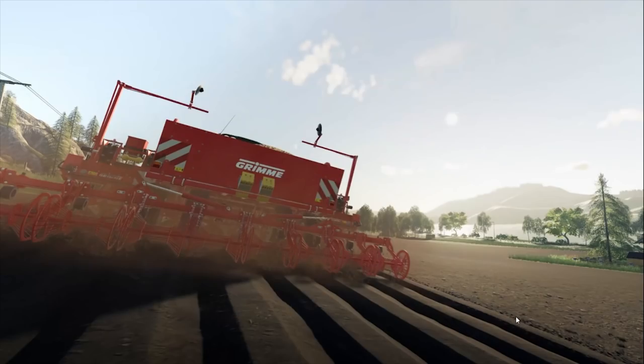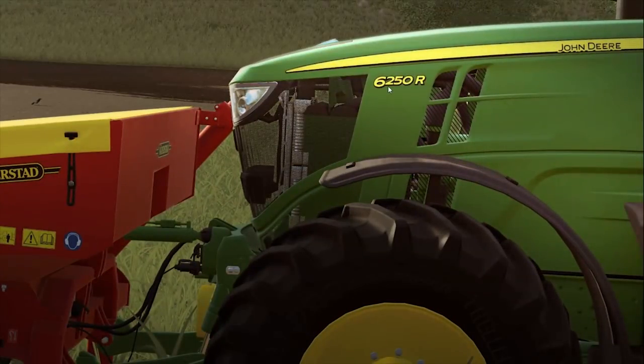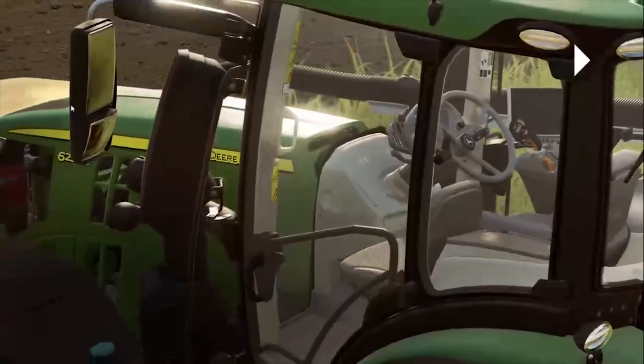There's a bit of depth where it meets the normal ground, which is nice. New potato texture by the look of it. This is the John Deere 6250R, I believe. Now, we didn't know this was coming — birds, actually, on the field! So now they land on the field when you're seeding and they try to eat the seeds and stuff. Really, really nice that we've got that here. Hopefully that's coming out clear on the video. Very nice to see actual wildlife. It's actually animated to walk across the field.